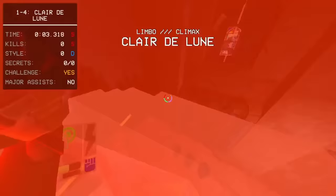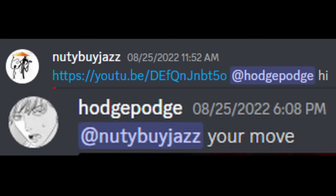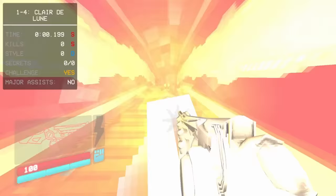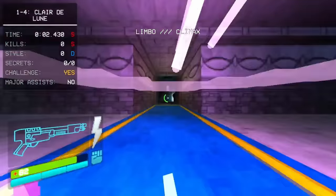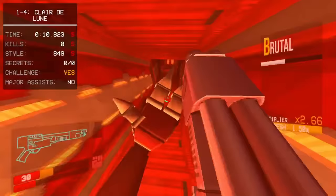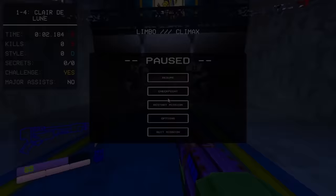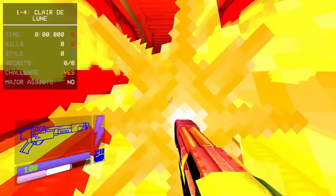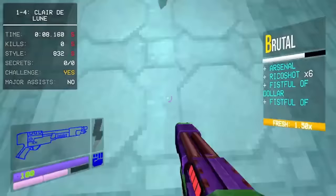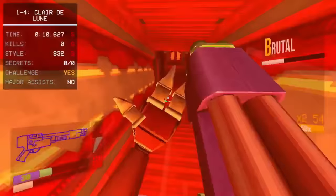However, Hodge caught wind of Nutty trying to steal the record, and for yet another time in 1-4 history, another rivalry broke out. Hodge came back swinging with a monster time — a nearly frame-perfect checkpoint combined with a slightly cleaner V2 kill and a slightly better push knocked the time down over a quarter of a second, ending with an 11.521. But Nutty wasn't done just yet. It would take a few days, but on the 25th of August, Nutty proved himself again — using a slightly modified starting room strategy and a slightly modified exit room strategy, he sets the first sub-11.5 with 11.41.